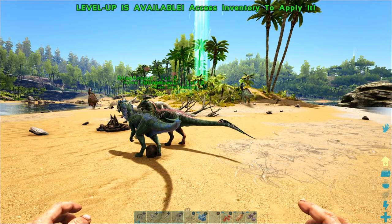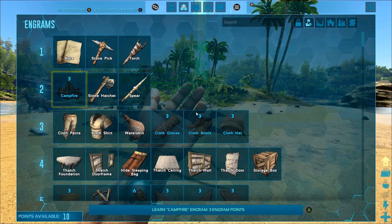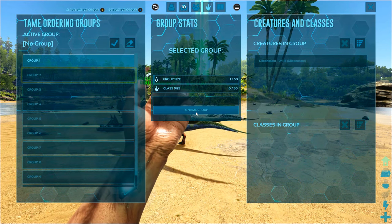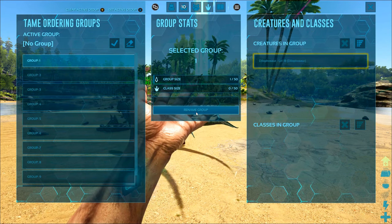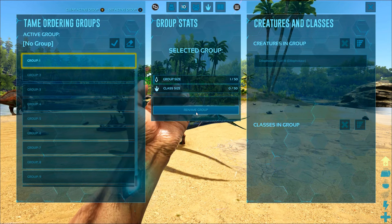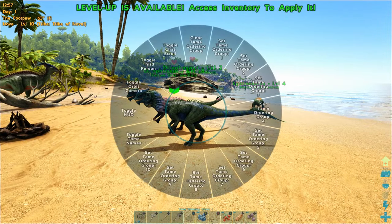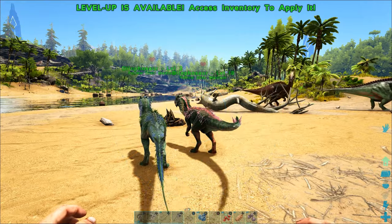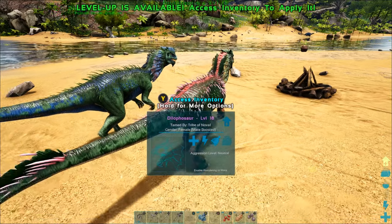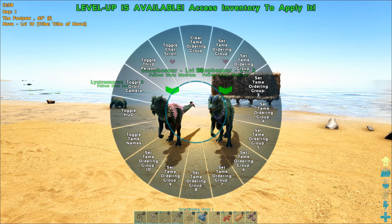I want to select taming group one. If I hold down minus and move my left stick to it, it will select that group. It's not letting me do that, so I'm going to hit A to pull up the menu and use plus until it comes to this page. This actually lists out all of the ordering groups one through ten. You can rename them in the middle, and on the right-hand side you'll see which creatures are in this group — which is just my female Dilophosaur. I'm going to click check to set this as my active group.